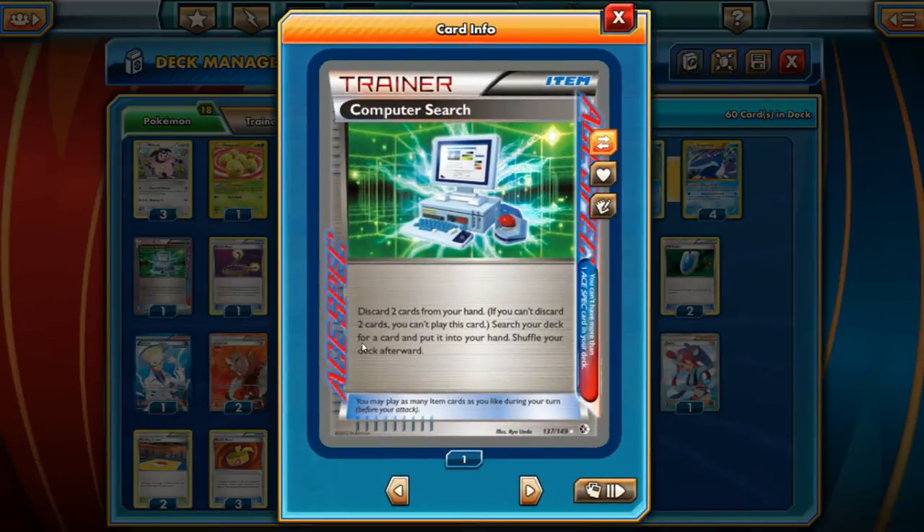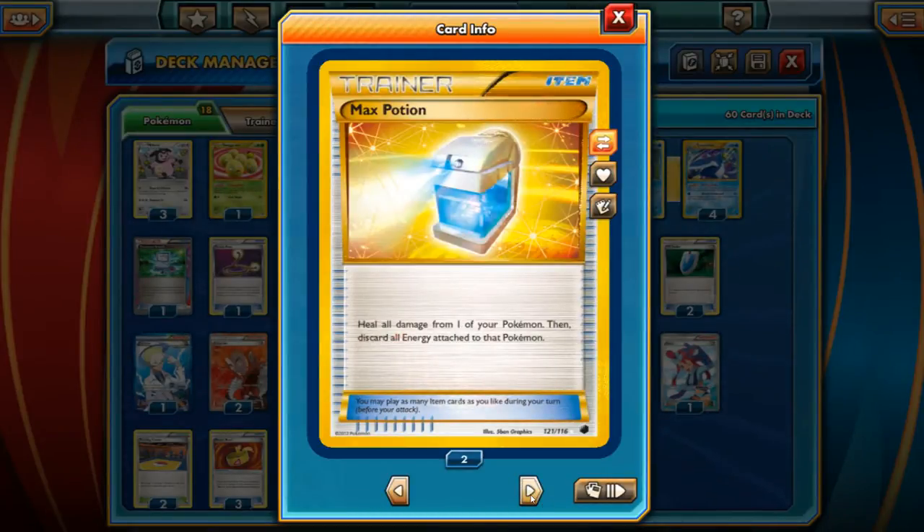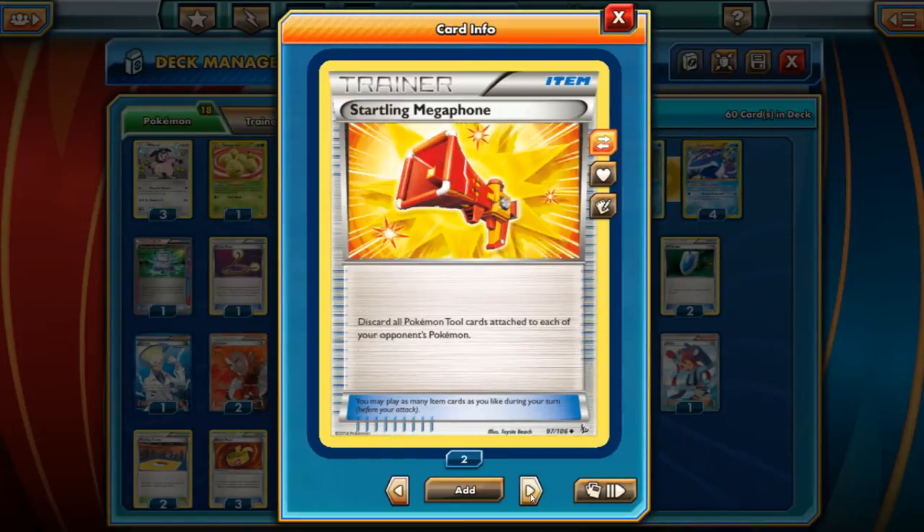For the ACE SPEC choice, we're going with Computer Search — discard two cards from your hand to search for any card you want, which makes for a very consistent deck. We have one Escape Rope, two Max Potions because we're very energy-efficient with Miltank and Empoleon, so we can just Max Potion things off and slap another energy on. For Rare Candy, we play two since we play two Stage 2 lines, which can be pretty heavy.